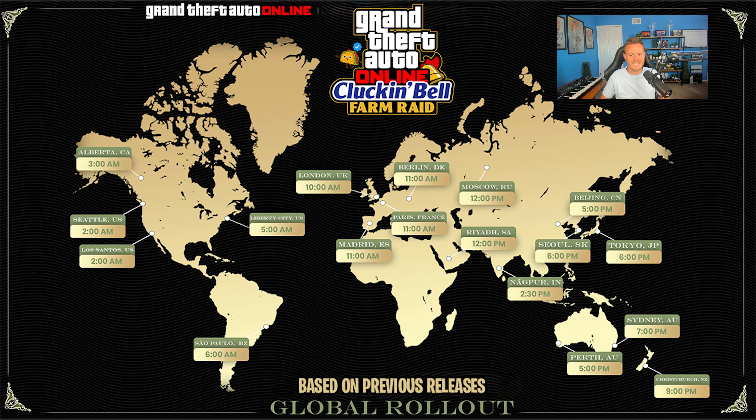As you can see: 2 a.m. if you're on the west coast of the United States, 5 a.m. on the east coast, the UK is going to be 10 a.m., and if you're in Australia it's going to be 7 p.m. This could be a little earlier or a little later. Typically the weekly updates come out at around 1 a.m. Pacific Standard, so with a DLC it's usually an hour later. It's not a massive DLC so it's not really going to go much past that. Feel free to screenshot this.